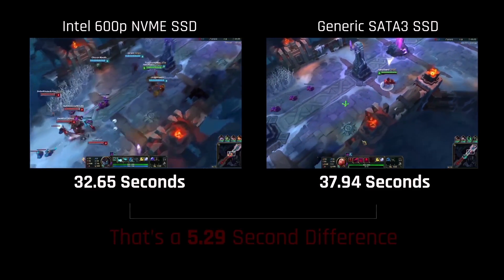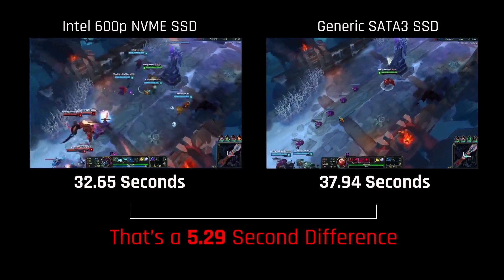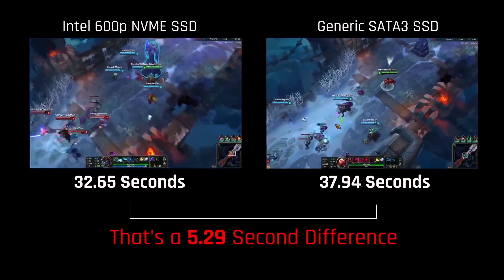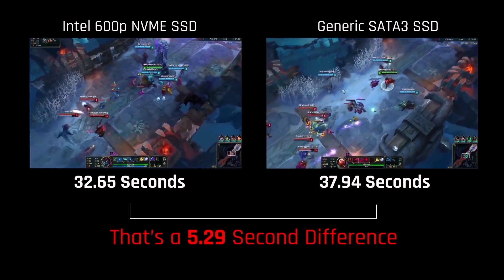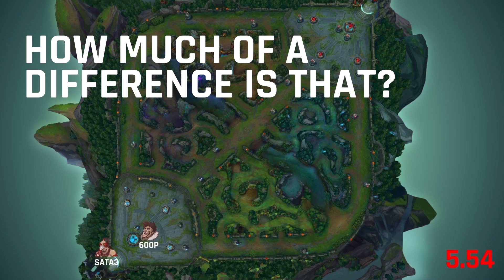So how much was that? The difference was approximately 5.29 seconds, which doesn't sound like much at all, but in the super fast-paced world of competitive gaming it may mean much more than you think. Here's a quick simulation of what 5 seconds really means in a typical League game.